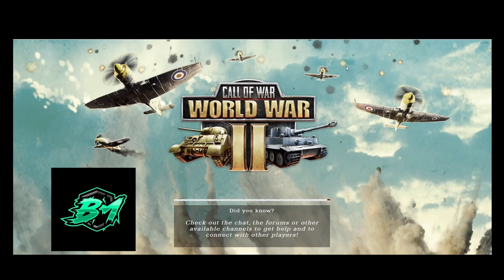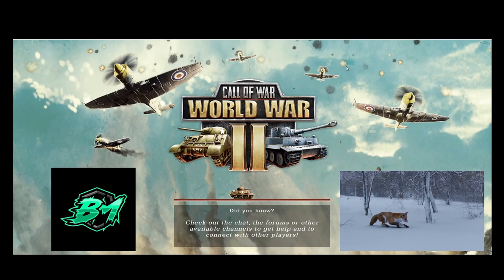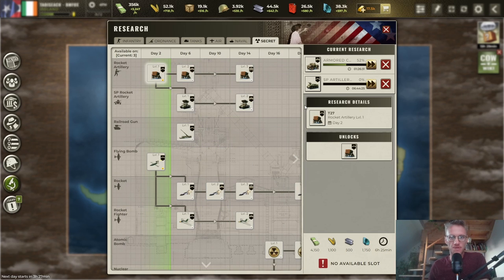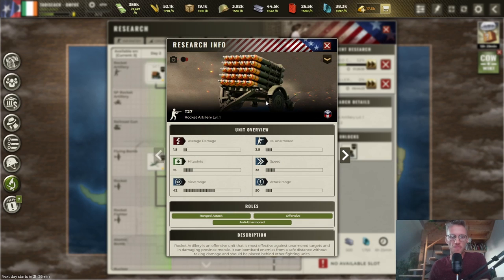If you know the enemy and know yourself, you need not fear the result of a hundred battles. Last but not least, the secret branch: rocket artillery is beyond doubt the best early game unit in the game.